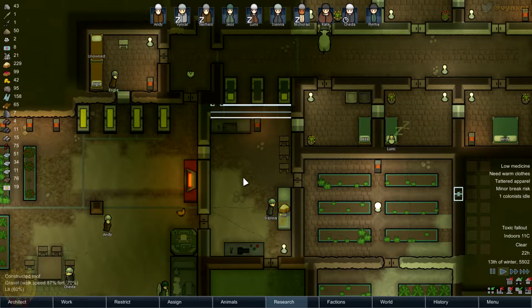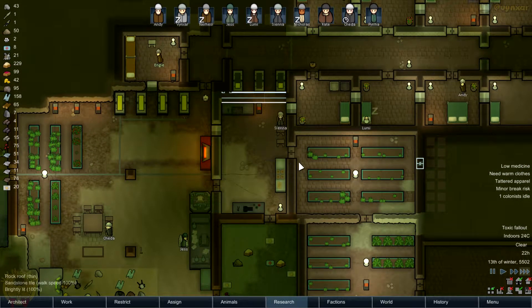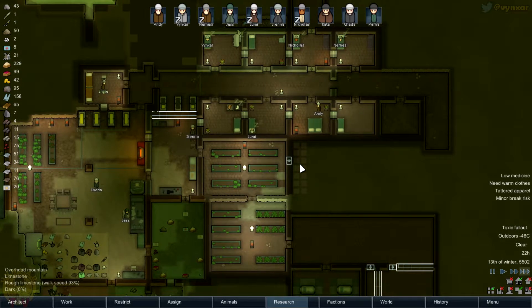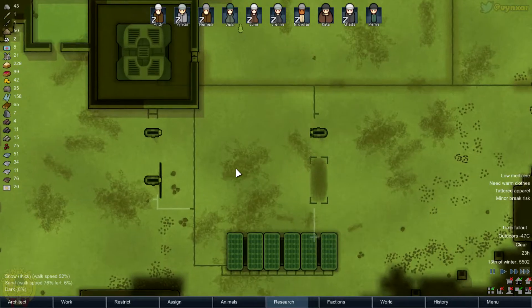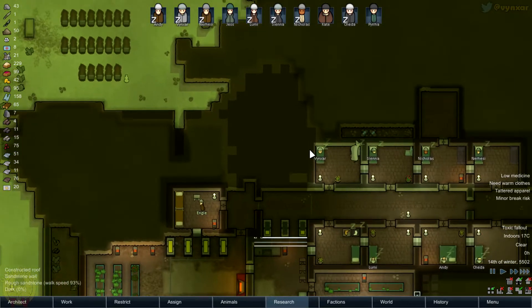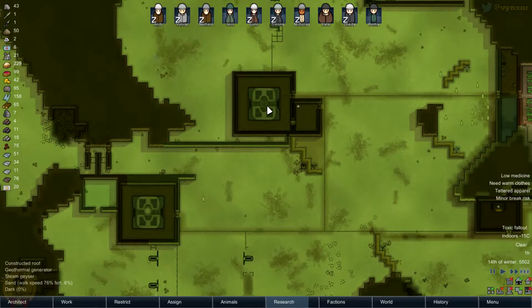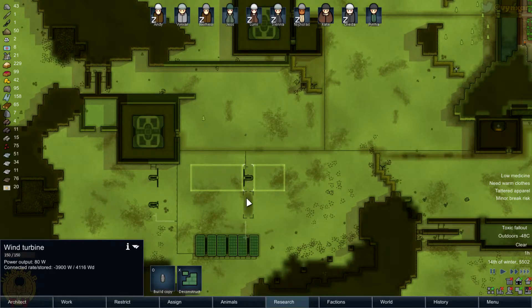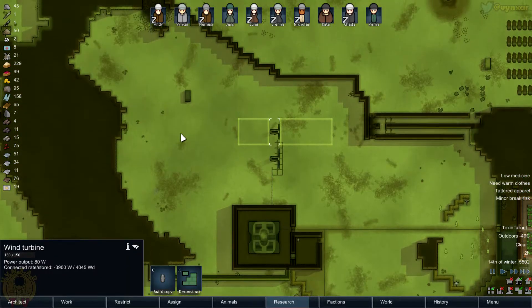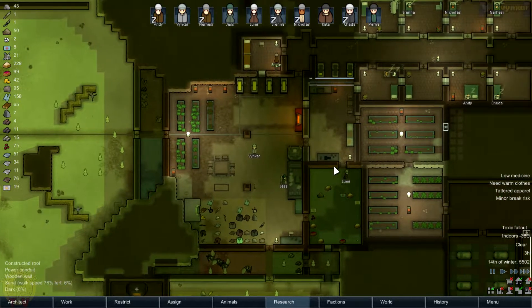We should be fine for now. Sienna is cooking. Let's just speed up a bit. Everything is working very, very slowly. I really need to add a bunch of other wind turbines just to be sure, because most of my energy is coming from the geothermal station here. It would be nice to have a little bit more from these. I could add a bunch more here.